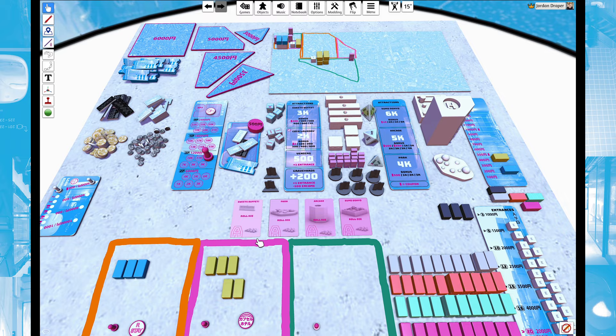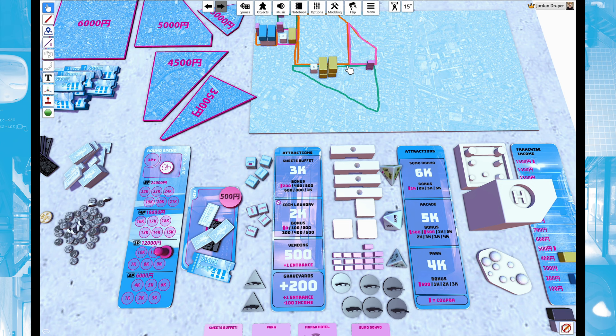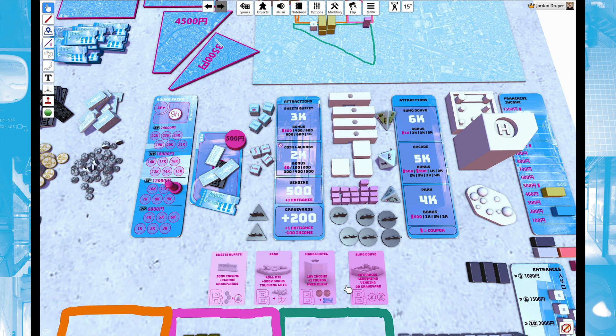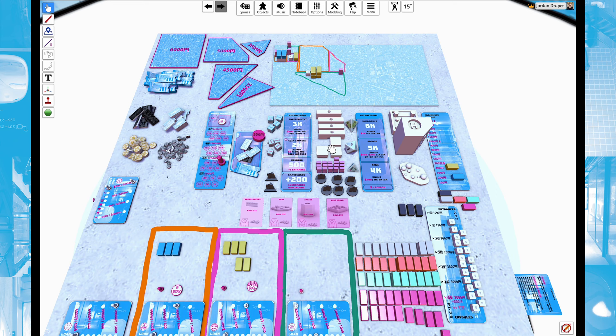When you build attractions, they have a base side, but once you're familiar with the game you can use the b-sides, which include extra effects: ignoring graveyards, fixed income bonuses, the Park giving extra income to every larger plot touching it, a mega hotel giving fixed income plus a coupon, and the Sumo removing entrance requirements like vending machines and graveyards. These b-side cards level out the randomness and add extra strategy and replayability to the game.